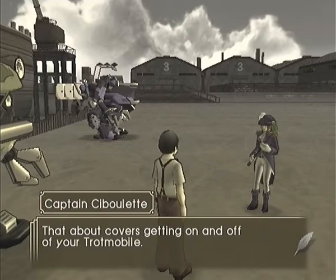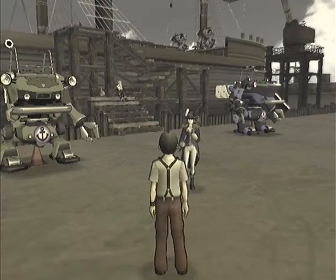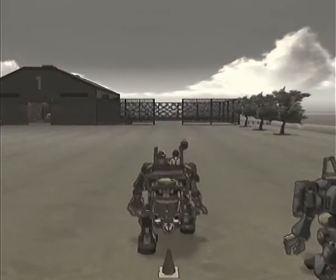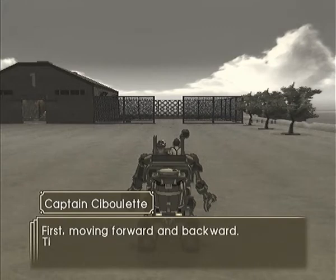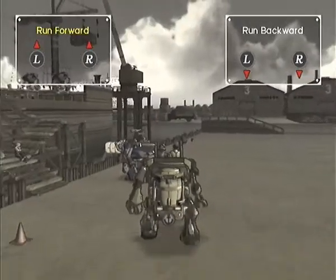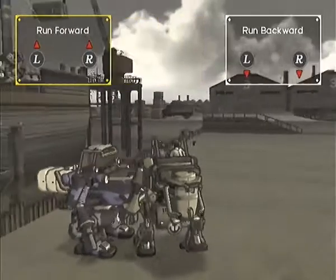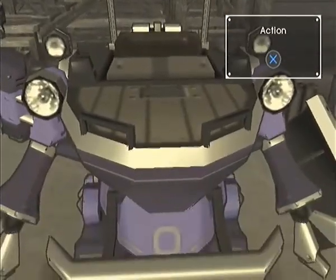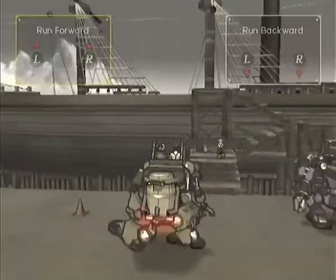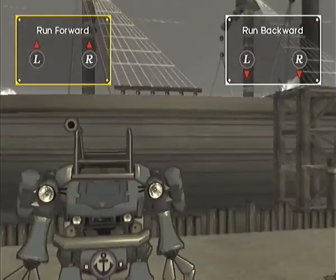With the first section of the tutorial finished, we can move on to part two: Control Basics. In this part, we get to actually move a trotmobile around and learn how to do that. The mech controls in this game can best be summed up as Katamari Damacy — we use both analogue sticks in tandem to manoeuvre ourselves around. It's a little bit clumsy, but we can get used to it. Here we have Captain Kibulet's personalised trotmobile — The Great Sailing. Over here we have another trotmobile.